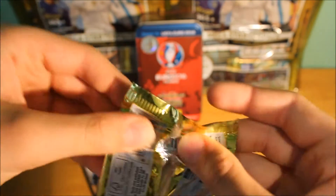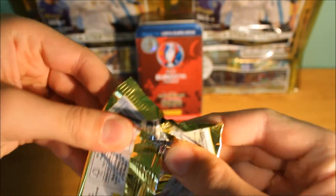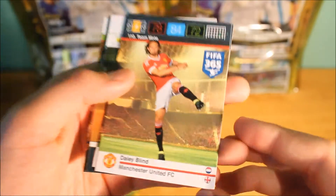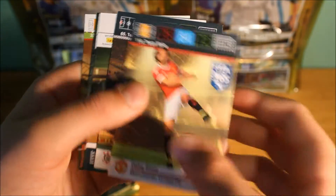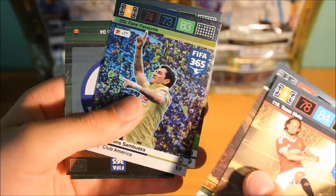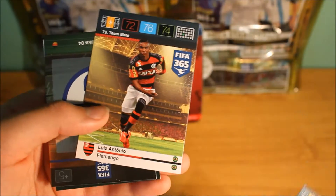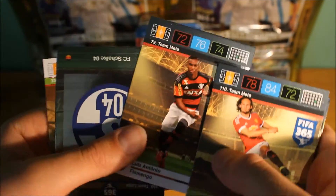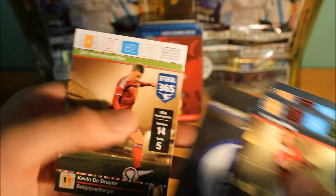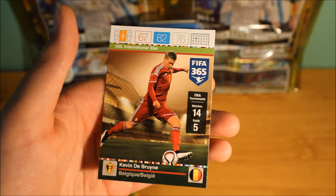And in this next packet we do get a Manchester United player to start off with, which is Blind with 84 control. We do pull this keeper, we then do pull a fans favourite and also this control player. We then do pull a team logo and an International Star.